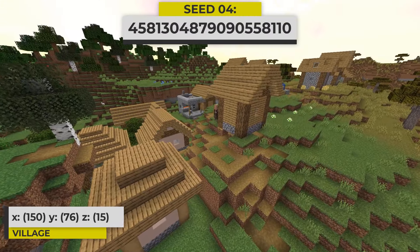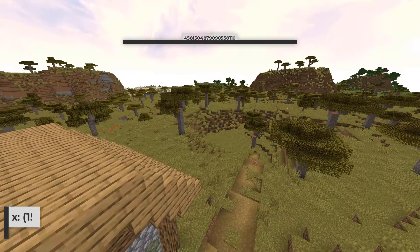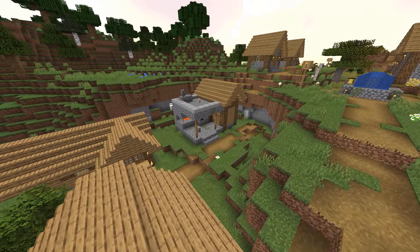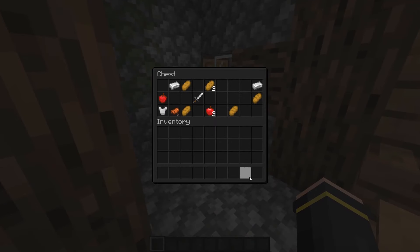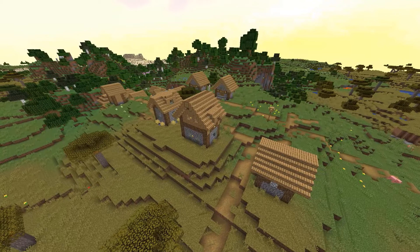In this seed, we have a spawn plains village. The plains is surrounded by a small forest and a savannah biome. Down at the bottom of a small hill, in a bit of an indent in the land, you can find a blacksmith building. I actually found some pretty decent loot in this one. So this seed gives you a fairly basic plains spawn village.